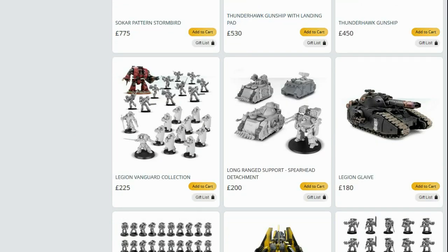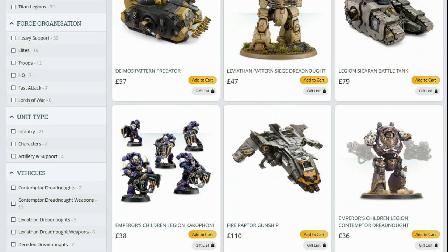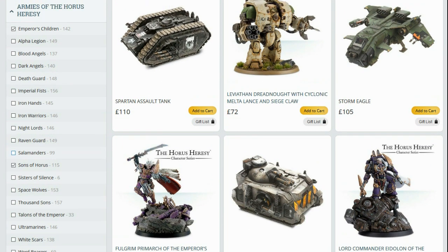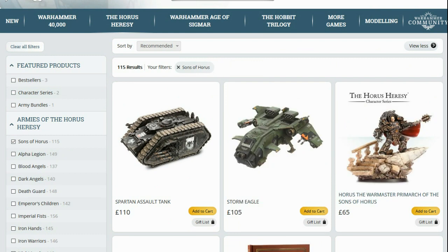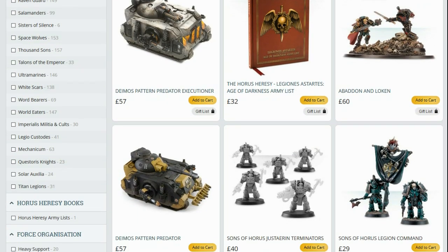Phoenix Terminators — no longer in production, apparently. That's strange. Let's look at Sons of Horus — another Book 1 faction. I've got the feeling that with the age of these legions, their moulds are probably coming to the end of their lives, and that could be why we're not seeing as many kits.